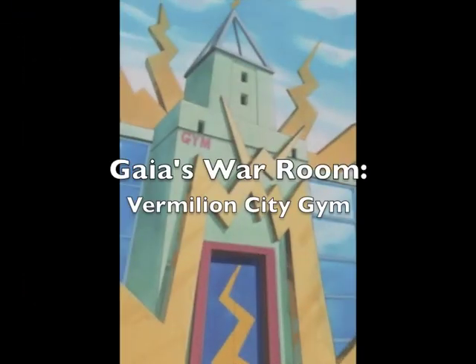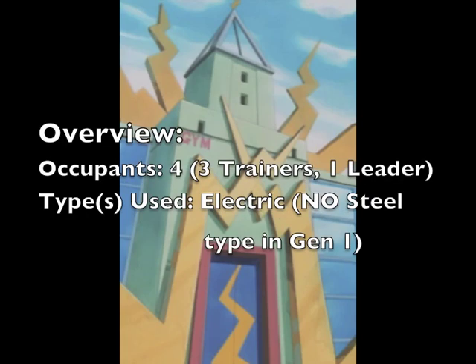It's time for another War Room! Today we're doing Vermillion City Gym! Overview: there is one more trainer than last time. And the type used, according to the picture, is Electric. Remember though, there are no Steel types in this generation.